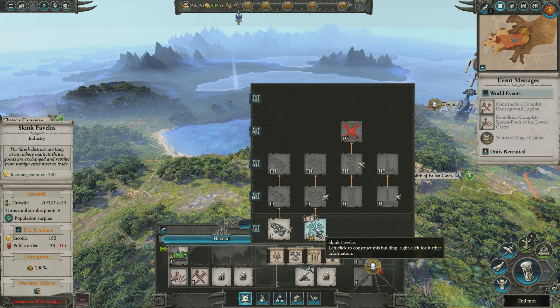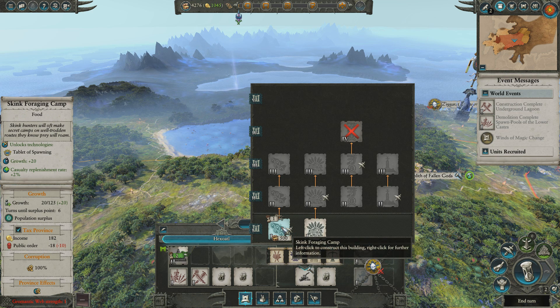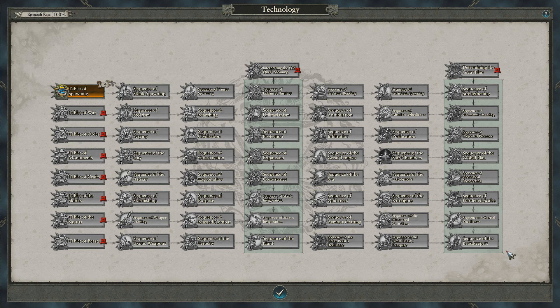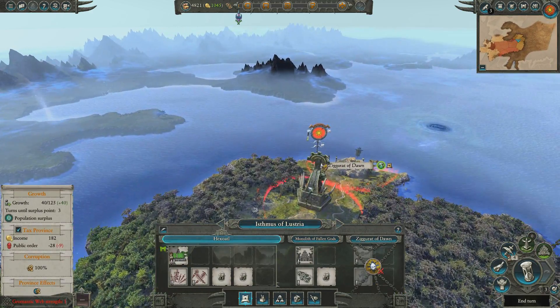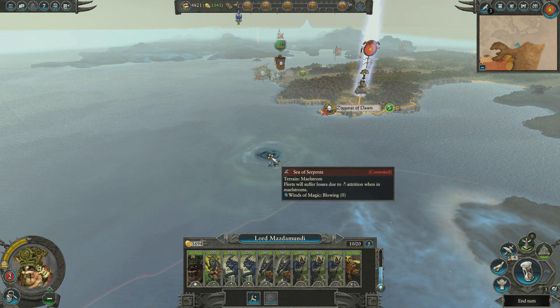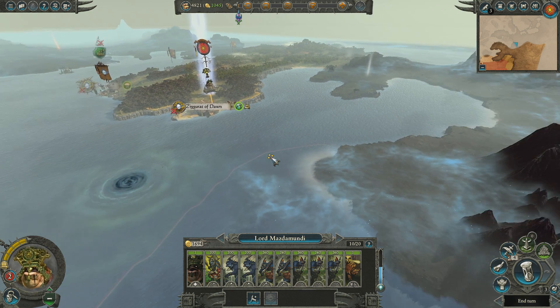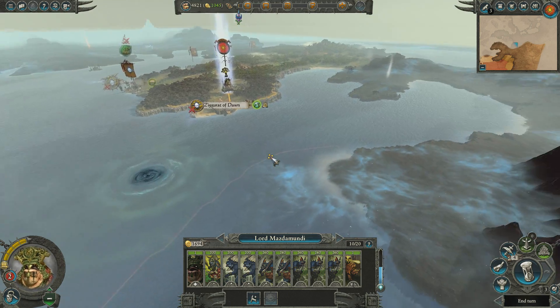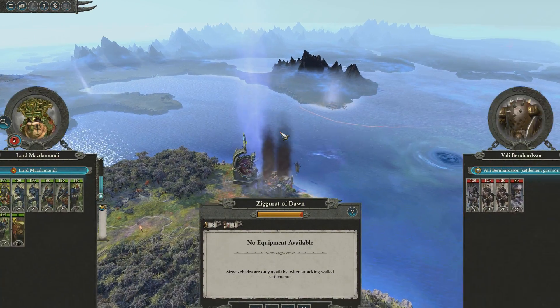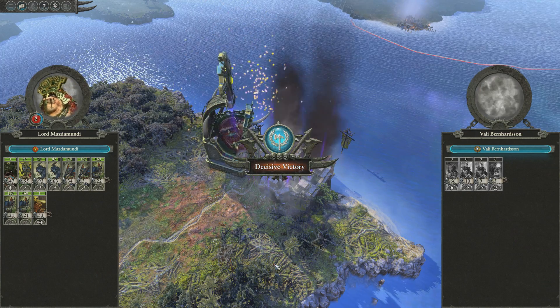We have a free slot to build something, so I'll probably go for the Skink Foraging Camp to unlock the Tablet of Spawning. As soon as we recruit our technology, we get an extra 500 in the coffers. For technology, we just click on the Tablet of Spawning which reduces our recruitment costs for Skink and Chameleon units. Now Mazdamundi is going to take another settlement - the Sea of Serpents. Using the Q and E keys you can change your orientation of the map. Let's just go and take Ziggurat of Dawn - easy peasy, lemon squeezy.